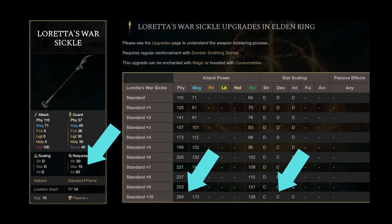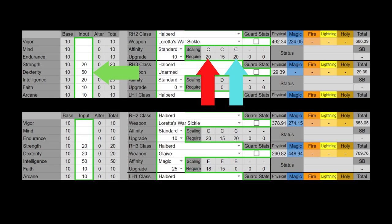Next, the weapon scales to 3 stats, but it scales best to Dexterity. If you take a look at the requirements, Dexterity is the lowest requirement — you must invest 20 points into Strength and Intelligence. This weapon has both a physical portion and a magic portion, being a split scaling weapon, and yet does not have high AR. It's acting like a Sickle, because usually Sickles and Shuttles have slightly lower damage since they have the shield pierce — but this weapon has relatively less AR than the other halberds without the bonus of shield pierce.